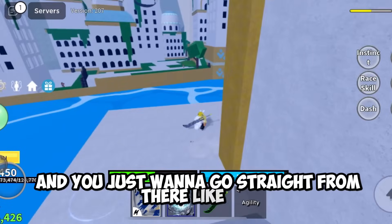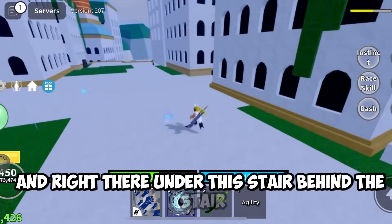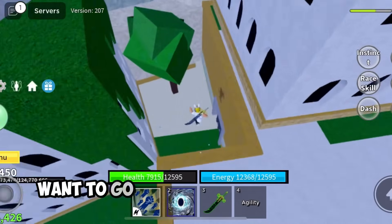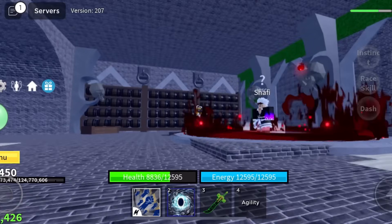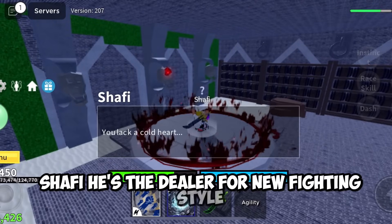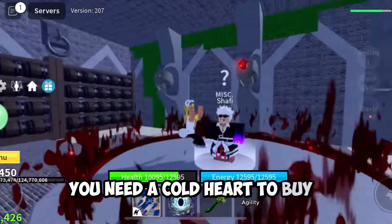I almost died right here. This is the other side of the dock, and you just want to go straight from there like I do. Right there under this stair — behind the stair — if you see this guy, you know you're in the right place. You want to go down there into the jail, then you'll see him right there. He's the dealer for the new fighting style; you need a cold heart to buy it.